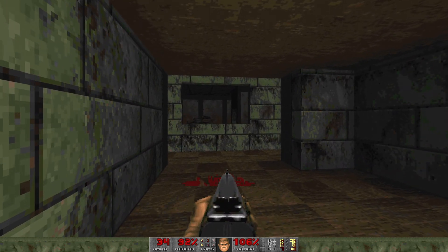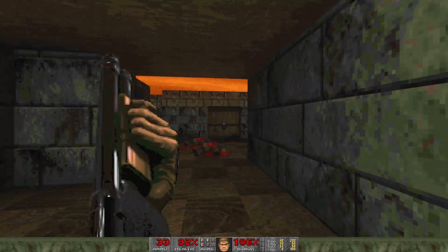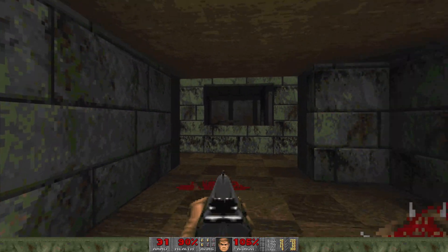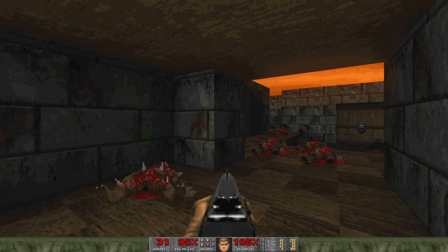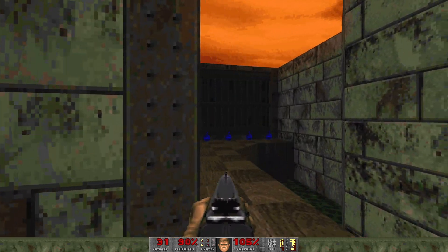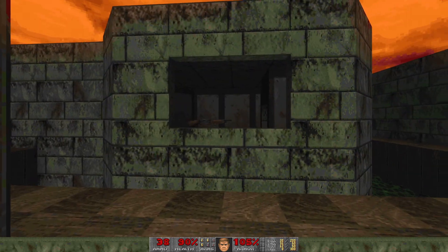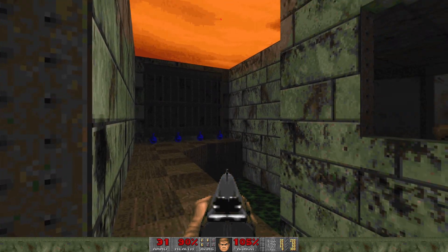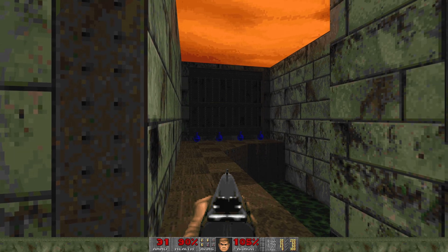Now we're going to go to this next room — they already know we're here. Turn to the left and take out these shotgunners. You don't necessarily want to dawdle, because there is an enemy-only teleporter in that building, and if they step into it they will teleport right here behind you. You're going to see health bonuses over there — do not get them. Going over to that area will alert all the enemies in the map to your location and they will swarm you, and then you're going to have a bad time. So just hold off on that for right now.